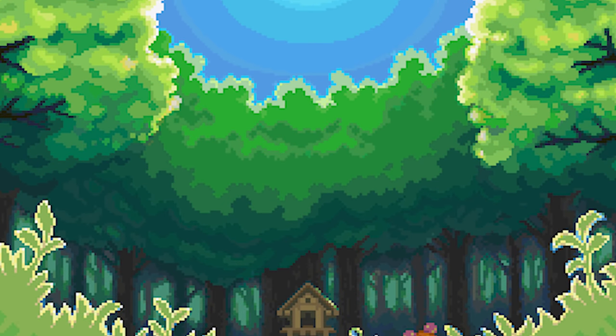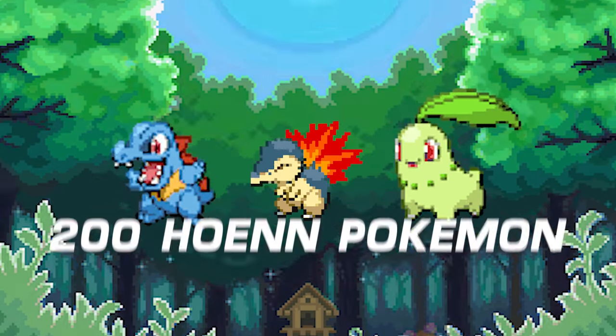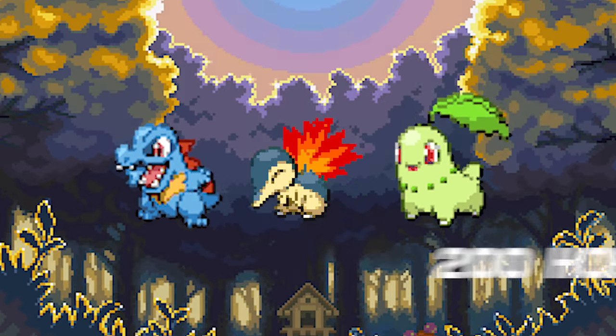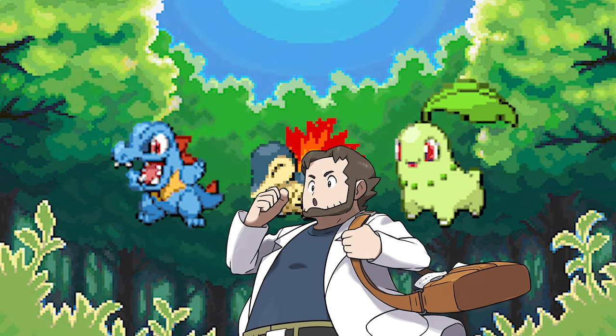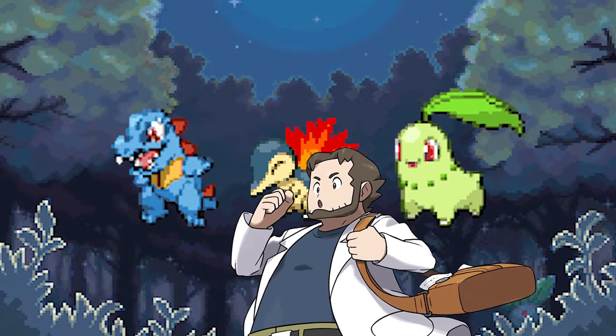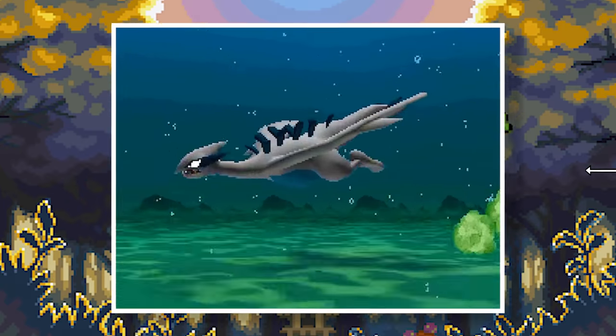You are able to get Chikorita, Cyndaquil, or Totodile when you complete the Hoenn Pokedex by catching 200 Pokemon. What you gotta do is go to Professor Birch, who will call you on your PokeNav and offer you one of the Johto starters — which is honestly pretty awesome. They did something similar in HeartGold and SoulSilver where you can get the Hoenn starters.